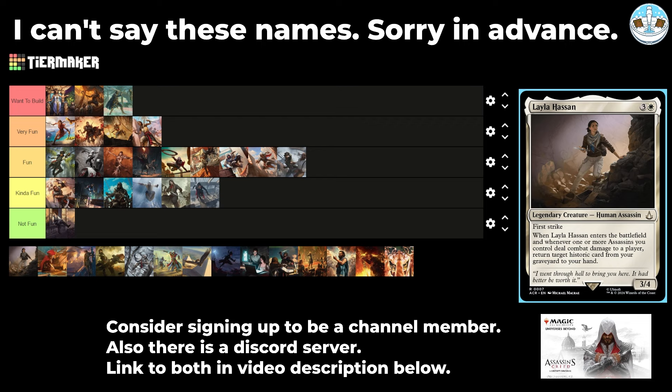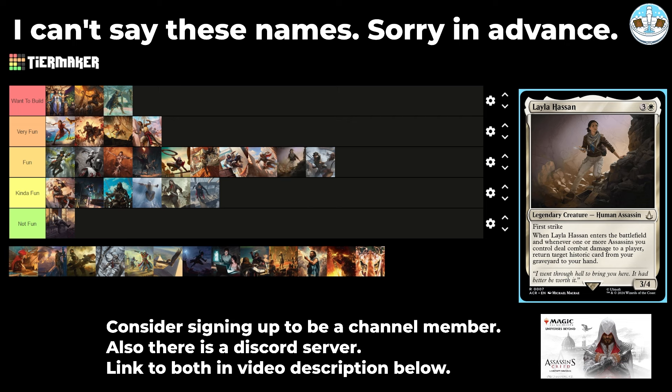Next up is Layla Hassan — a 4-mana 3/4 human assassin with first strike. Whenever she enters the battlefield, and whenever one or more assassins you control deal combat damage to a player, return a target historic card from your graveyard to your hand. So it triggers on entry and on assassin damage. It's 7:30 in the morning and my coffee's still kicking and my cat's making a bunch of noise. I'm going to put them in Fun at the tail end.